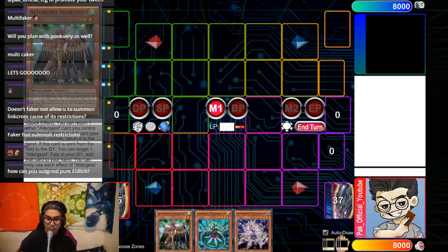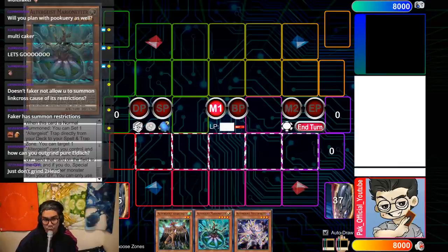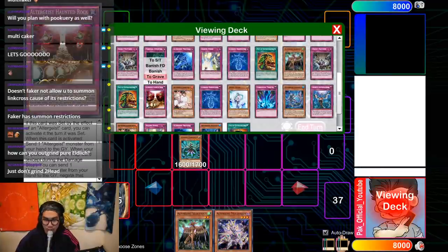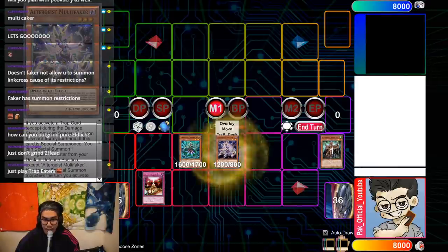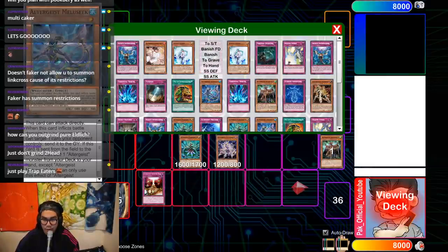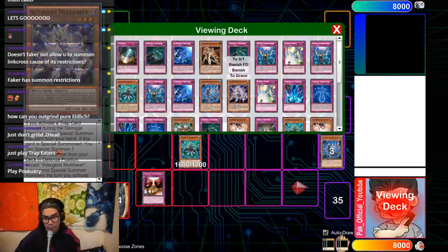We're back with combo part number three. This involves Marionetter, Multi-Faker, and any blank Altergeist monster. You go normal summon Marionetter, effect to set Haunted Rock. This time because you open up a blank Altergeist monster, you can use Haunted Rock to dump Silk and then trigger Faker this way instead of dumping Faker — this plays around D.D. Crow, so it's decent. Then you summon Melusique off of Faker, link these two off to get Hexia. Melusique seek would search you a card — I usually like to search another Faker because it's possible now.